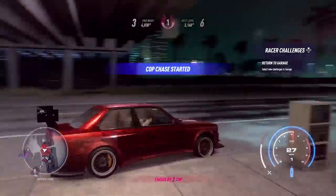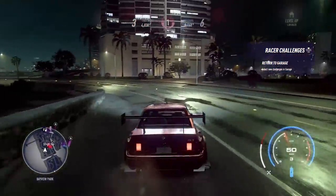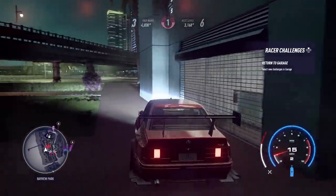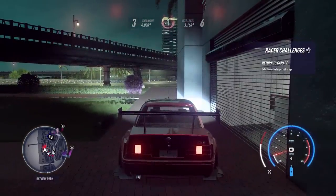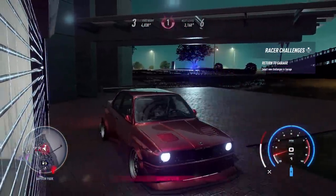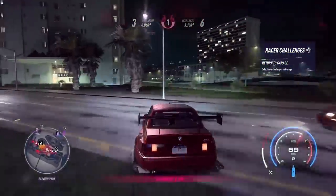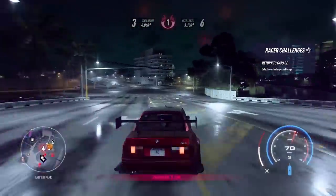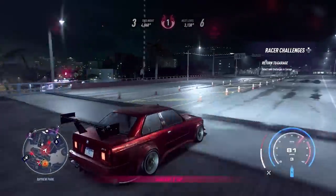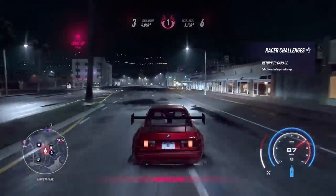Driving around I spotted some cops and decided to go mess with them — that's another really fun thing about night, just literally scouting out cops for the purpose of messing with them. If you escape you keep that wanted level, so don't think you're done just by escaping — you still have to make it back to your garage to end the night. I chilled out to see if they'd find me and sure enough, by the time he got around the other side of the corner he spotted me. When they spot you they literally make a beeline for your car — their whole objective is to deplete your health bar or box you in to bust you.